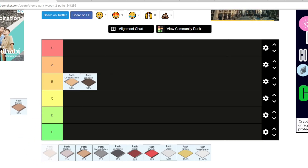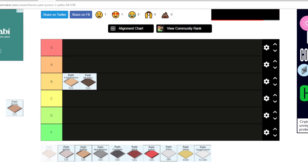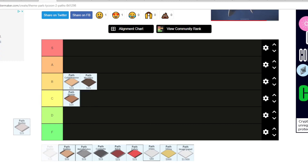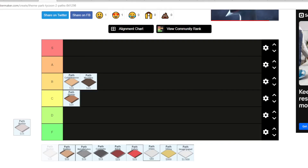Next up, the planks. I'm not really too keen on this — sometimes you can make it look okay, but it's okay. I'll put this on C. Next up we have the marble path. Honestly, I don't really use it.